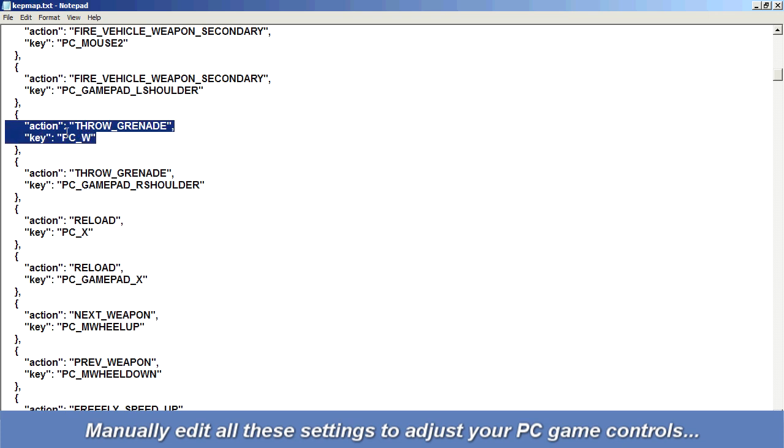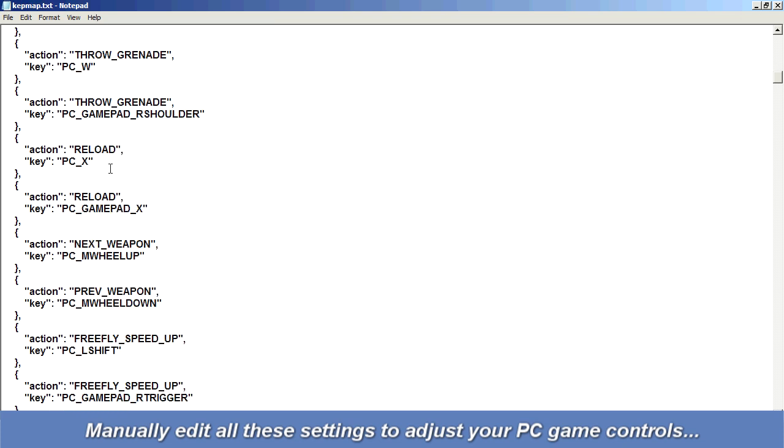Let's scroll down to something we can use as an example, such as Throw Grenade. Here's the code for throw grenade. The action describes the action, and the key describes the key set to throw grenade. The code is PC underscore, and then whatever key you want. You can see I have the W key set to throw grenade. If you want the X key to throw the grenade, simply delete the W and type in X. That's all you have to do — the X key will now throw the grenade. For Reload, I have it set to X. If you want reload set to R, just delete X and type in R. Rinse and repeat for everything through this list.